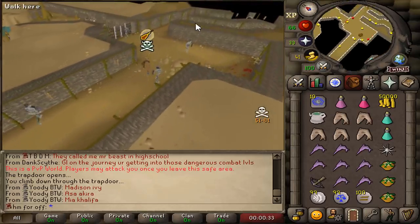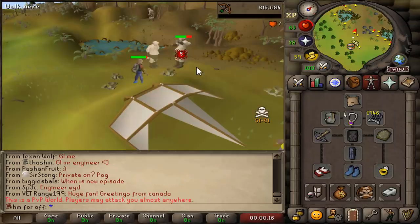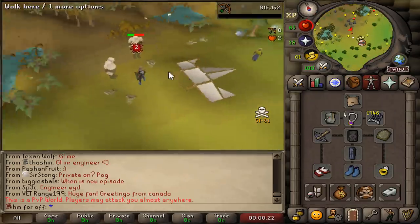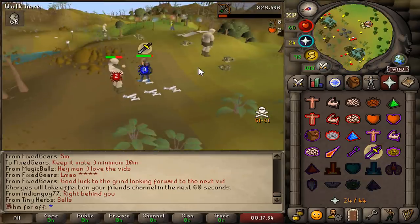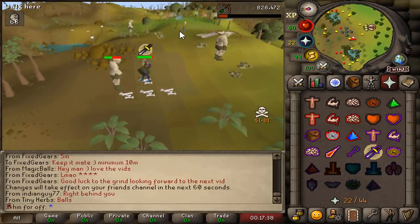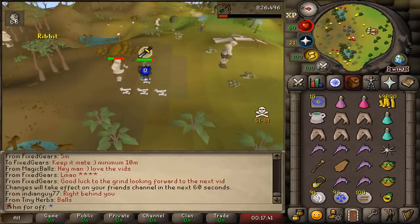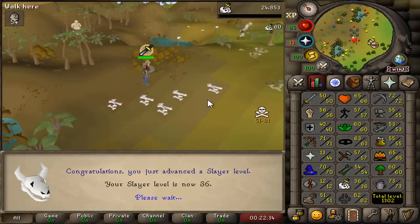We can get our Slayer task — beautiful. Ogres. Where do you kill Ogres? If someone teleblocks me, my escape is this way. 35 Slayer. Honestly, this Ogres spot is so good — it's so close to an escape and it's in the middle of nowhere. People are always expecting me to hide in a dungeon or on a roof, but no — we're on the ground, just in the middle of nowhere.